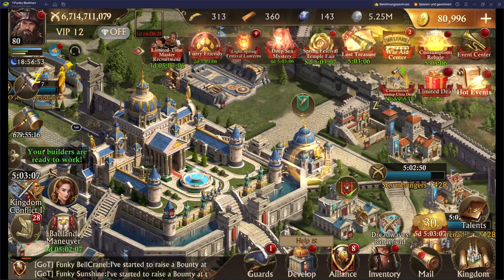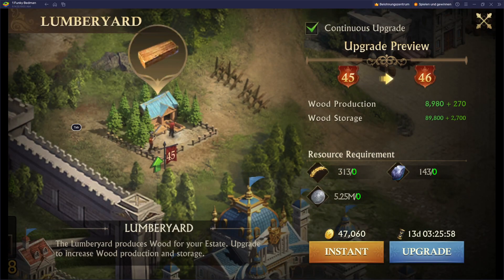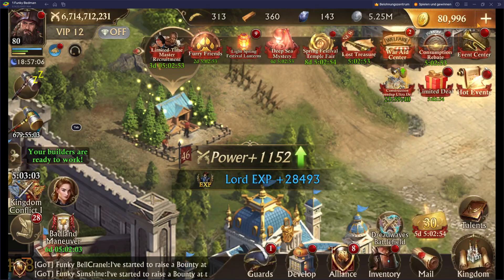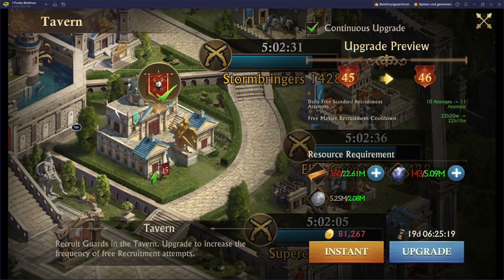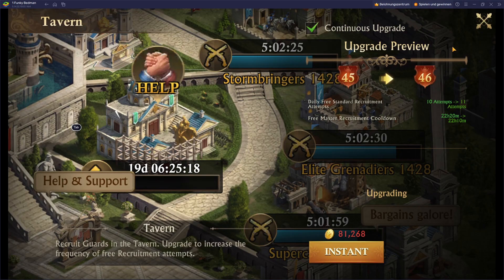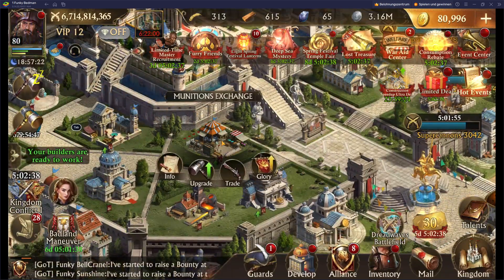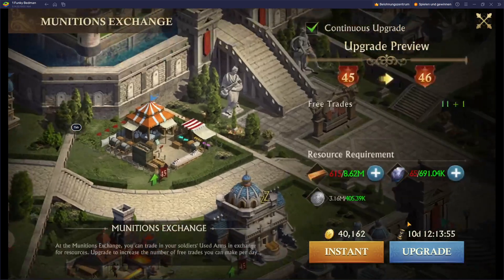So what's next? I will upgrade the tavern, but do the lumberyard first — minus 13 days. Then the tavern — minus 15 days. Also upgrades at the munition exchange. I have 12 B-rates per day, so it's another 10.5 days. Speed up.